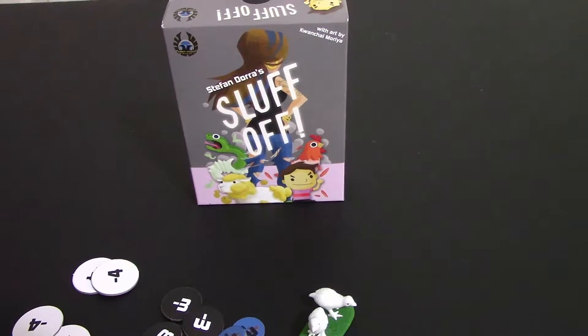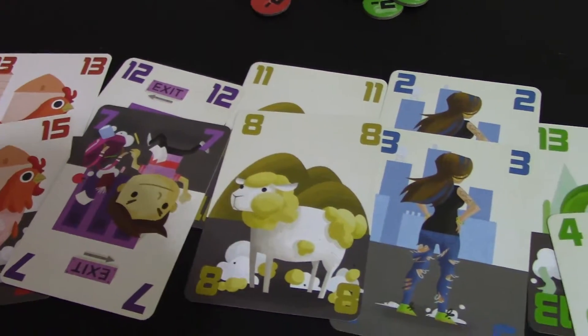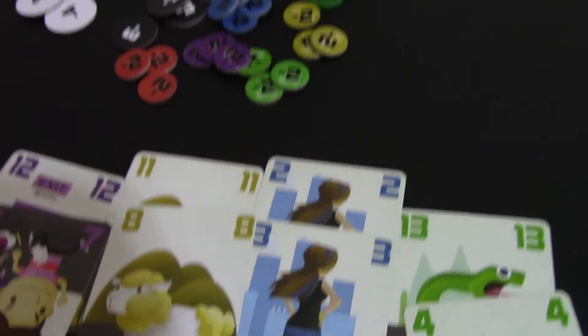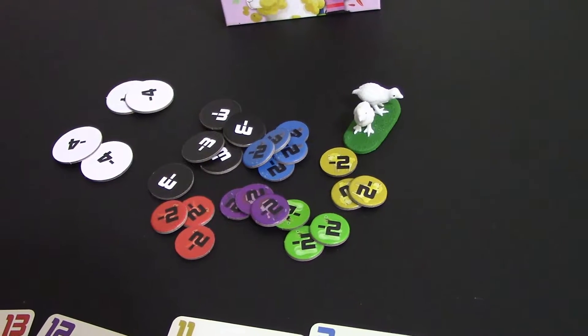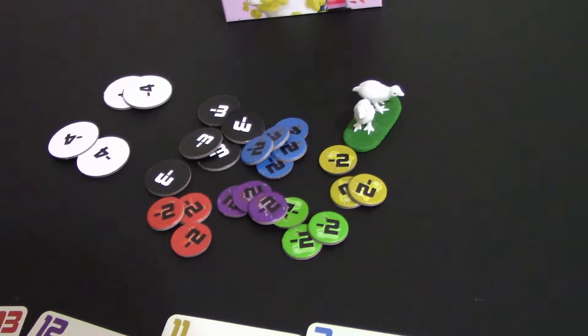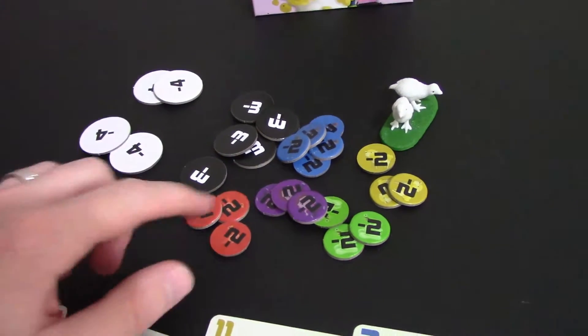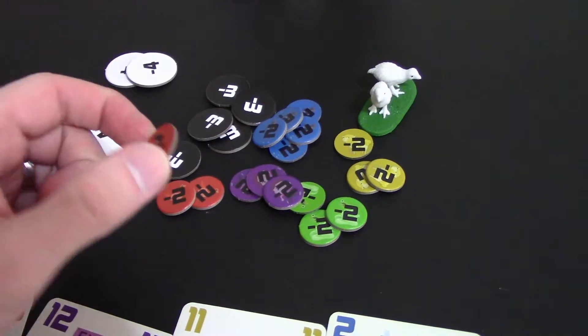Slough Off is a trick-taking game with 5 different colors — red, purple, yellow, blue, and green — of cards 1 through 15. In the game, you will be placing your bets on how many tricks you will take of each color. Starting with the first player, you'll take as many tokens as you think you'll take of those tricks, and each token is a specific color based on the color of the trick you're going to take.